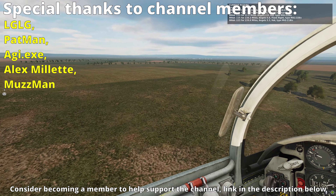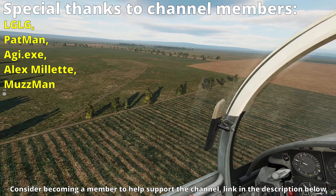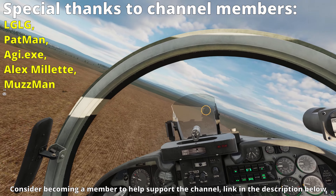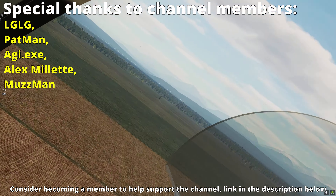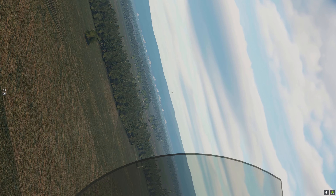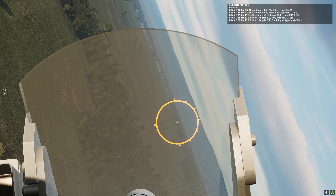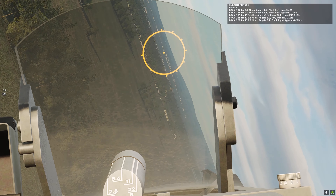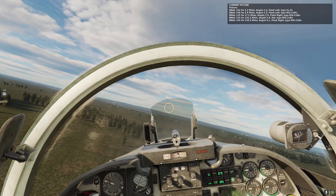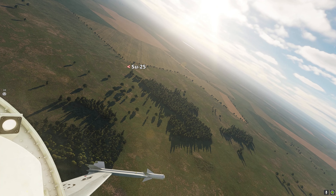Up ahead about 6 miles in front of me there's a frogfoot, but EWR has told me there's also a fishbed even closer, within 4 miles to my left. I actually just saw him on the recording but didn't spot him at the time. I decided to go for the frogfoot because the MiG doesn't seem to be pressing me — I didn't see any missile launches, and I actually know where this guy is. If I abandon him to go for the other guy, there's a chance I'll never find this guy again and I'll be blind on both.